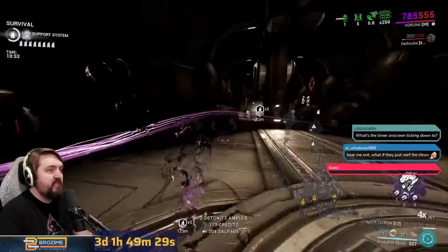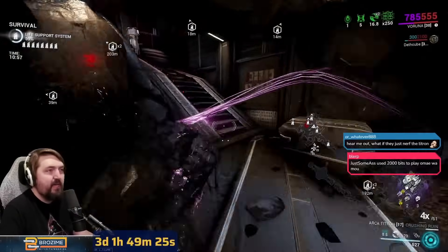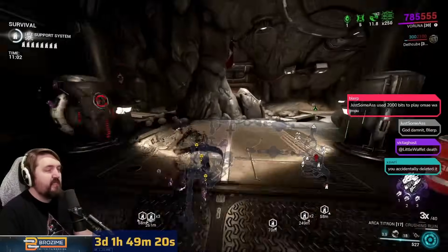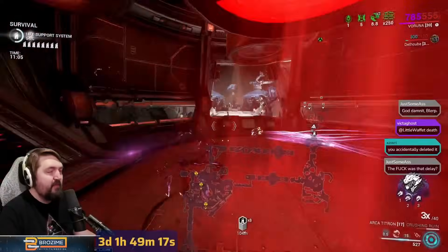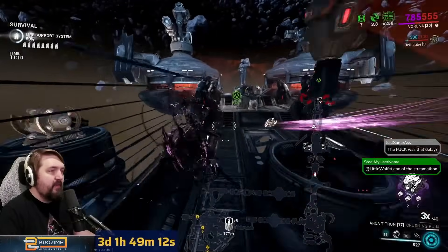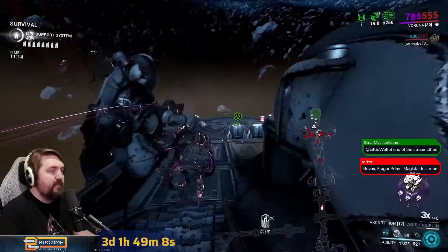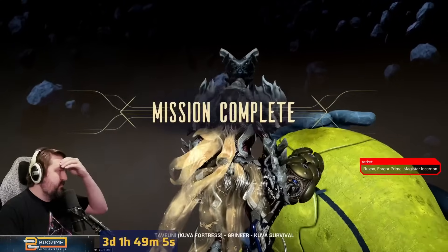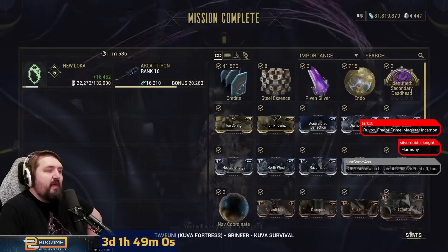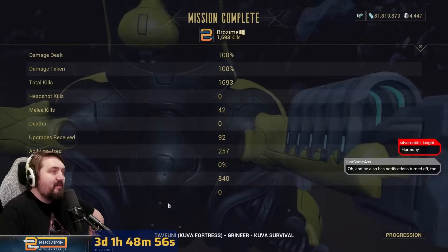Hear me out: what if they nerf the Titron? Doesn't matter — there are a hundred other heavy attack weapons I could bring that do the exact same function here. Titron is nice for this because you can do the Wukong-esque thing of jumping out of its slam with your one — you slam and then jump. You can't recast your one while you're in it, so you can't do the jump-out and slam again, but yeah, it's pretty good — won't last long.